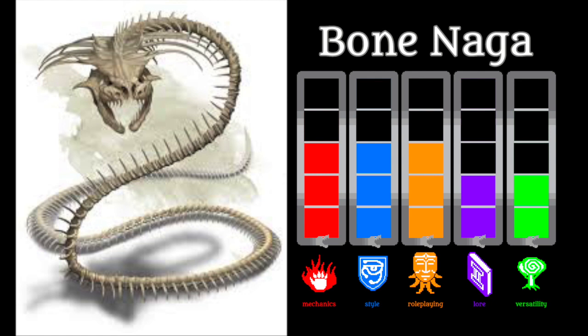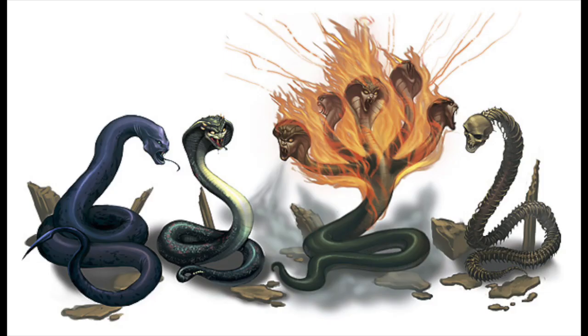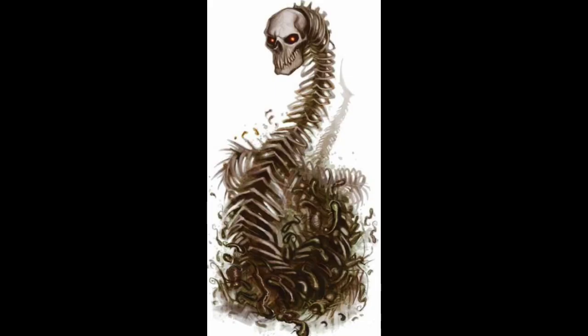The Nagas are a creature type that's always appealed to me; they seem to hold a lot of potential. Unfortunately, at least in the 5e Monster Manual, their lore is really limited and their backstory is vague — not in a mysterious and compelling way, but in a lazy writing way. At least the Bone Naga has a bit more backstory, being a spiteful creation made by rival Yuan-Ti. The Bone Naga is still a somewhat cool monster. I can't hate on a giant skeletal snake that casts spells and speaks.